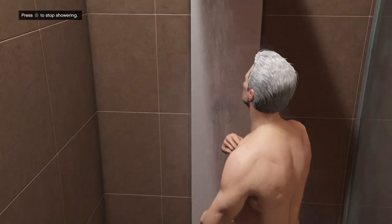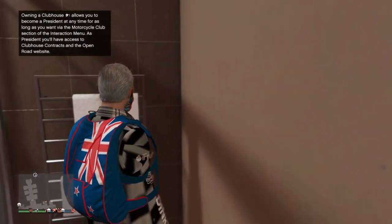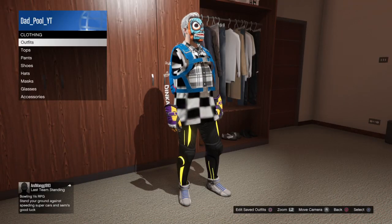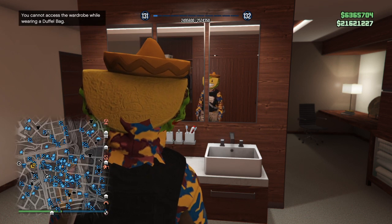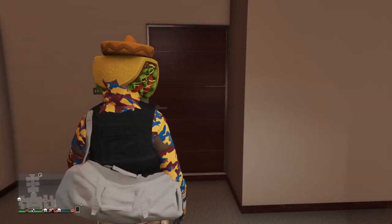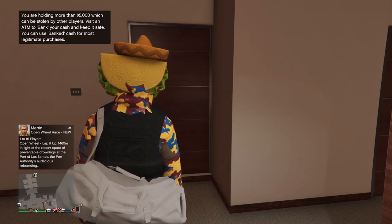Once you're back online, run over to the wardrobe, press right on the d-pad and start scrolling through your outfits. Once you find outfits with duffel bags or juggernaut gear, some things just aren't accessible in the regular wardrobe. If you want to mess around more in the wardrobe, go into the options menu, go to Style, pick a different character, and go back into your wardrobe. At least you'll know your duffel bag is saved as well as your other outfits.